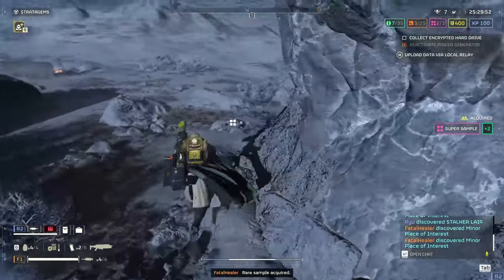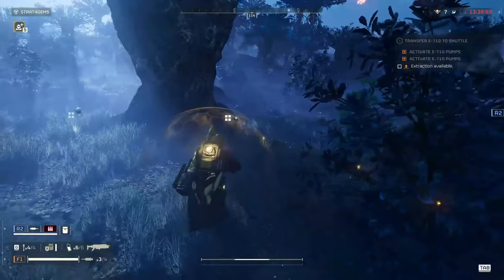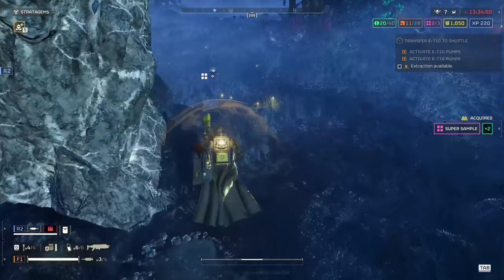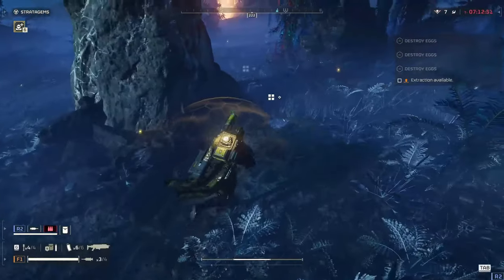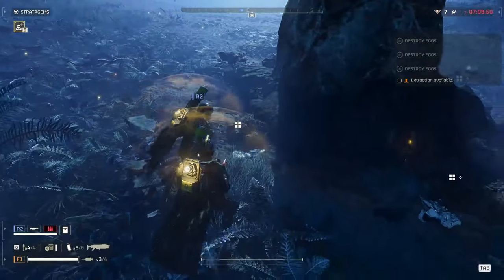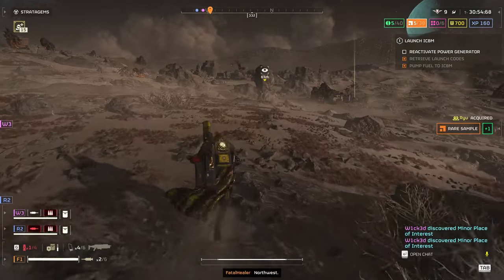There are some problems with using this method, as some of the planets look quite grey on the map, which makes spotting the rock rather hard. For example, on this planet we found the rock by simply running around, just because the planet is too grey for us to spot the rock easily via the map. There is also the matter of the map being covered by the terminid spore cloud in some instances.